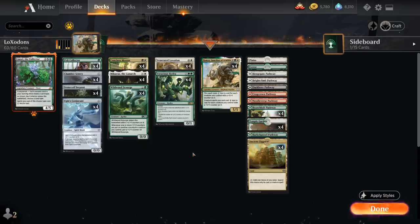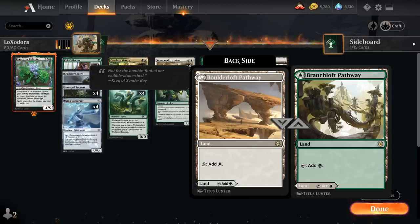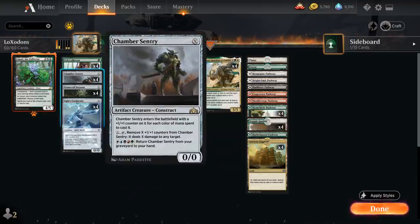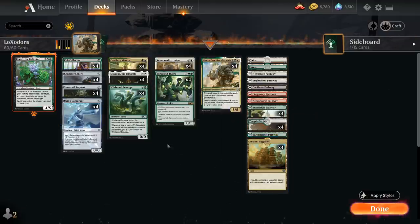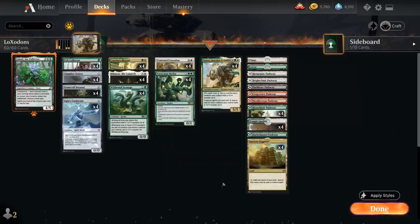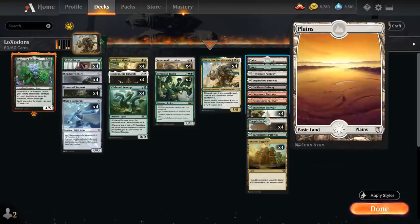For the mana base, we need quite a few green-white dual lands, including 4 copies of Temple Garden, 4 of the green-white pathway, and Ancient Ziggurat, which can only tap for creatures but makes 1 mana of any color — very useful alongside Chamber Sentry, though note we cannot use it to pay for Chamber Sentry's graveyard return ability or for Umori's companion tax. We also have off-color pathways for Chamber Sentry, plus 1 basic Forest and 1 basic Plains.